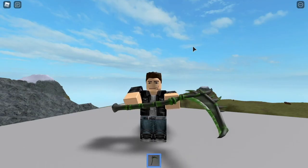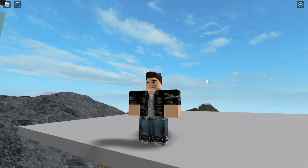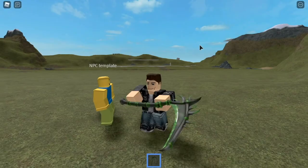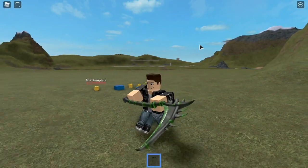When equipped, the scythe is held sideways using both hands. Like most gear, the Poisoned Skeleton Scythe is droppable. The first way to use the gear is to touch humanoids with it. Any humanoid who comes in contact with the scythe that is not you will take 9 damage.